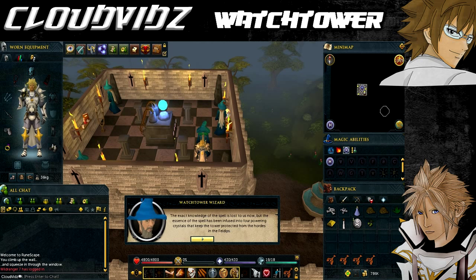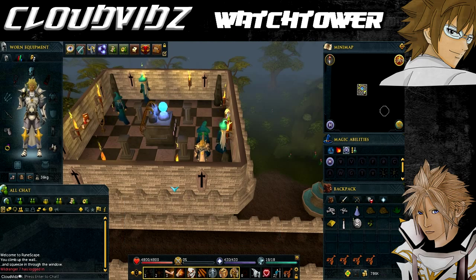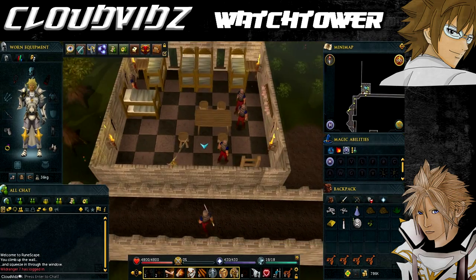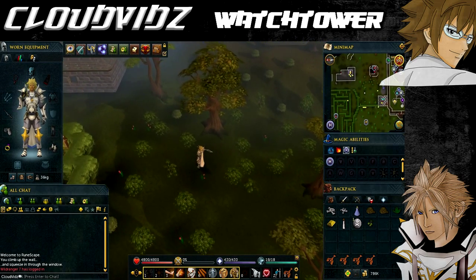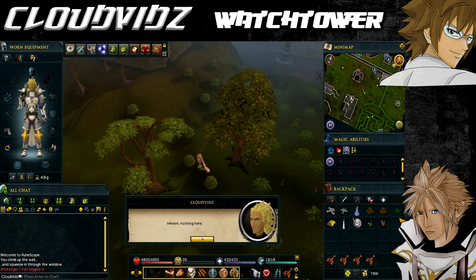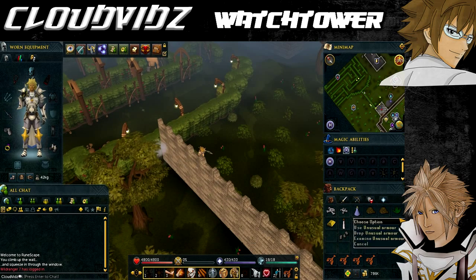Speaking to the wizard, he'll tell you the watchtower cannot currently protect the city from the aggressive ogres as the power crystals that hold its power have been stolen. Offer to help and he'll suggest investigating the area for clues. Go back outside the watchtower and search all the bushes around the area until you find some fingernails — you may find other items but only the fingernails are needed. Note that the correct bush is different for each player.